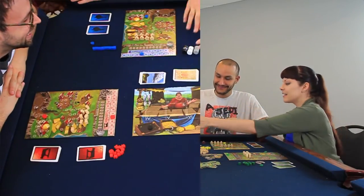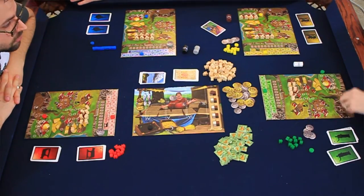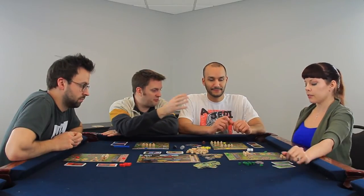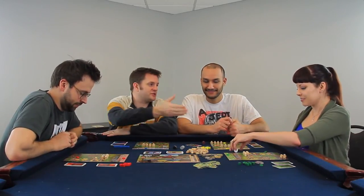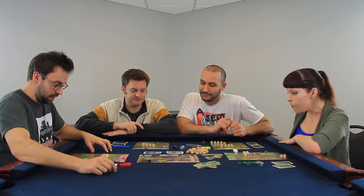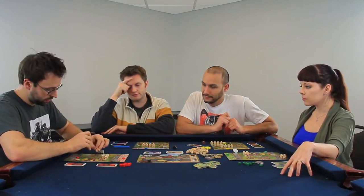The dice come to Tara. She buys the three and the white one for quarry, allocating two peasants there. As a tip for viewers — a soldier could cripple one of those quarry workers, so a defensive measure might be to add an extra peasant as a buffer, though nobody has soldiers yet. Corey buys the gray die for merchant but only puts one guy in, then takes the soldier die and throws two soldiers in.